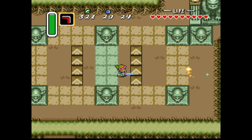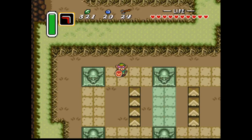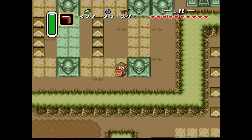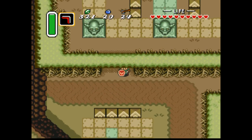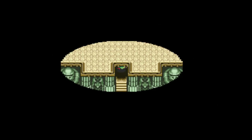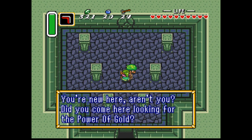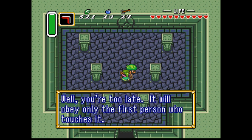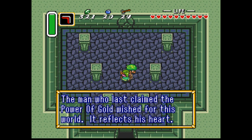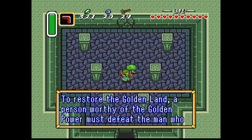When you hold your sword out and just let enemies walk into it, that does half as much damage as a swing. Look what happened to me — you turned into a chia pet.